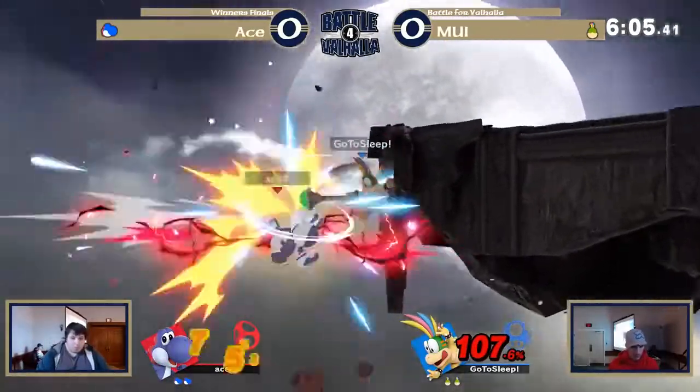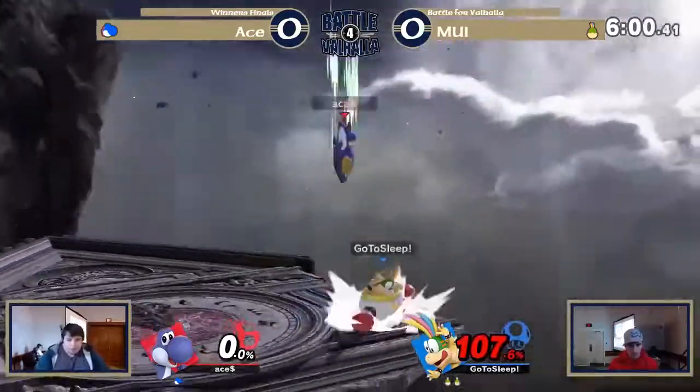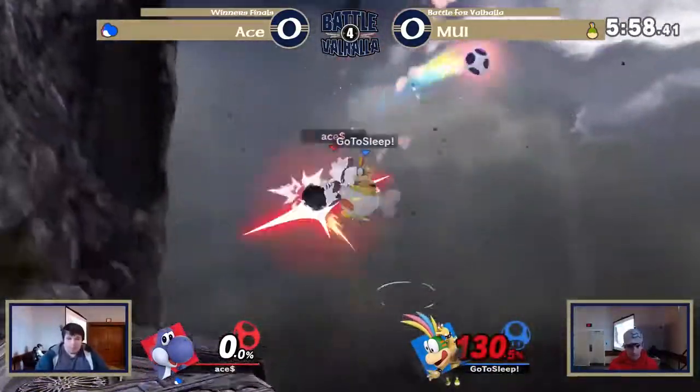Can Ace get an edge guard? He gets up air, and the up B back air coming and killing him at like 60%. The move is incredibly strong.